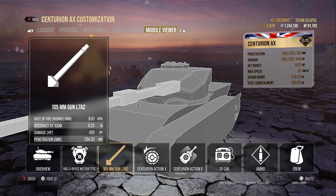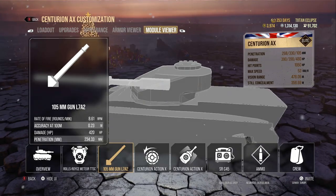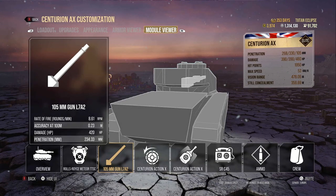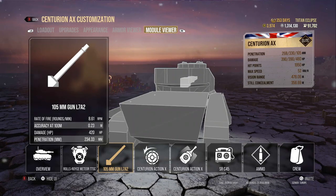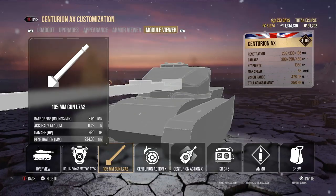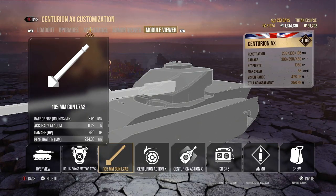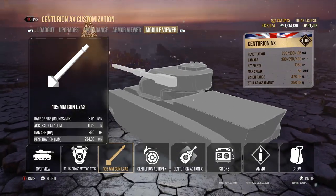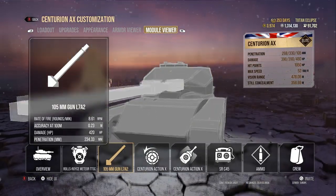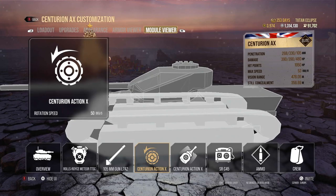The gun gives 0.23 accuracy using perks, 8.61 rate of fire, and damage at 390 — not 420 as shown — because it takes an average of all rounds including the HESH rounds which do more damage. Similarly the penetration figure shown is an average that also takes the HESH rounds into account.